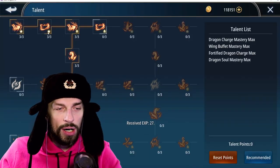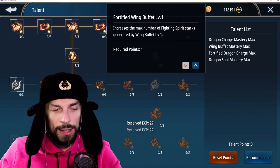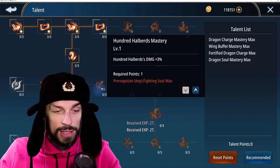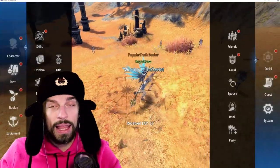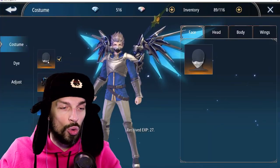Talent actually doesn't give you any EP — it's just boosting your skills, so it's mostly for class builds. We'll skip that for now.